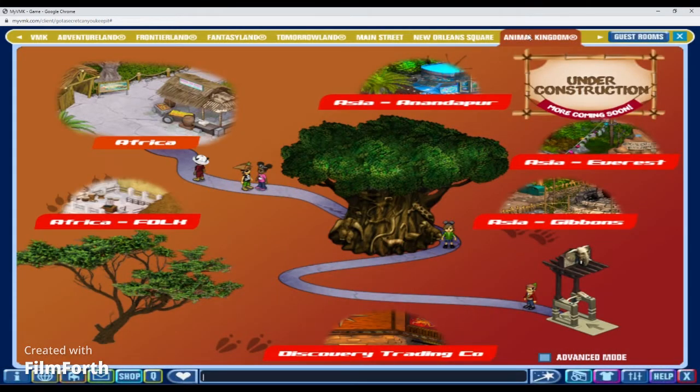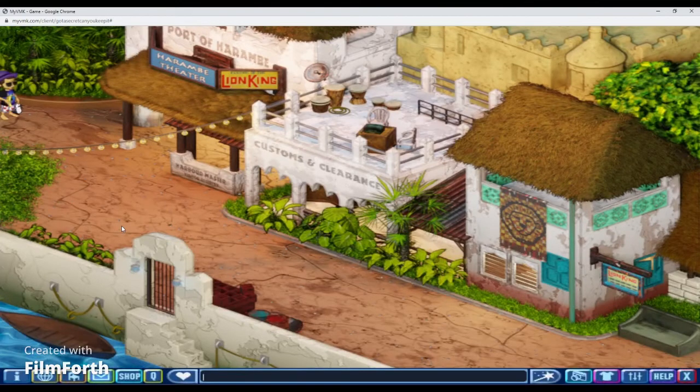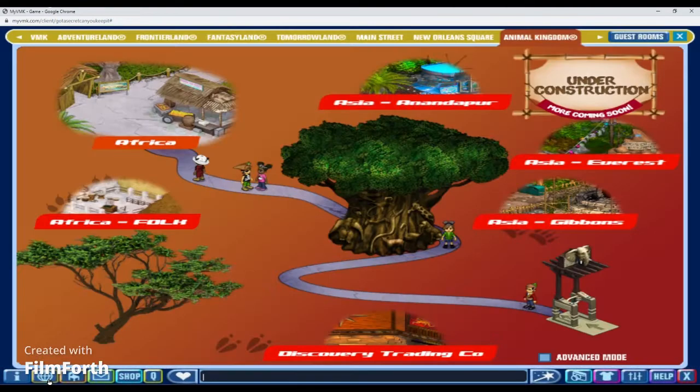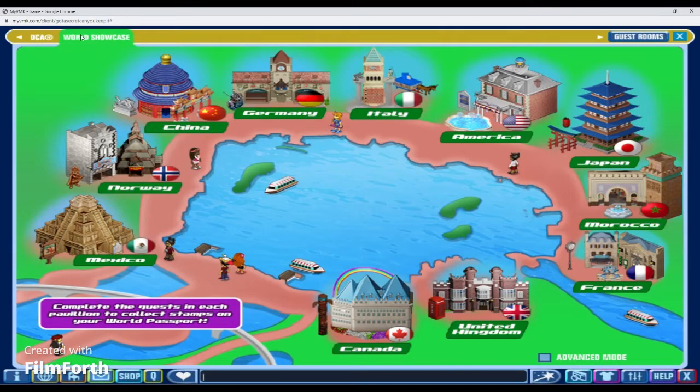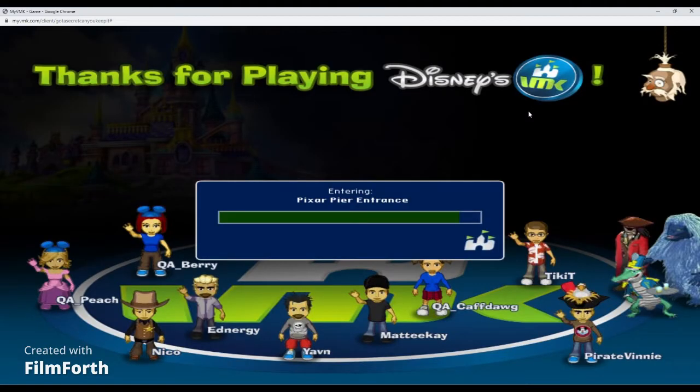Animal Kingdom! This is a new map they added. My favorite room is this one because of the Lion King. Come on — who doesn't like Lion King? If you were born in the 90s, you know. The World Showcase — I love every single one of them, the way they made it. It shows the different stuff. I love the pics up here.